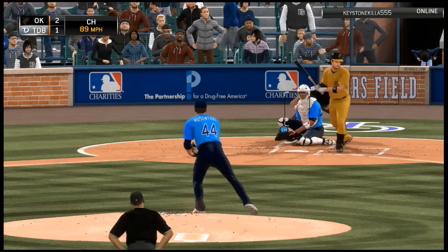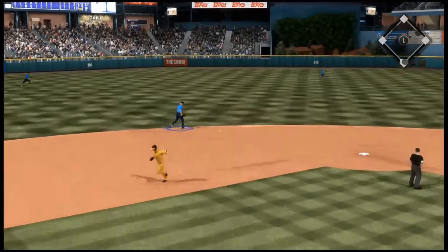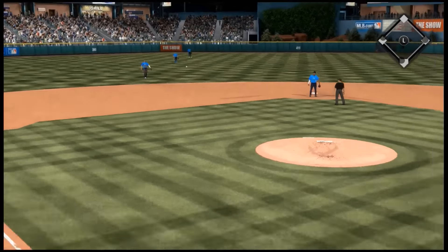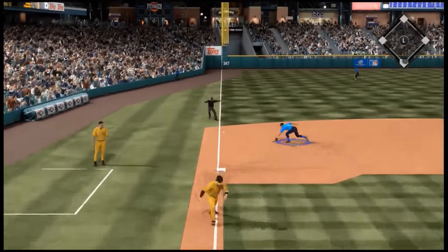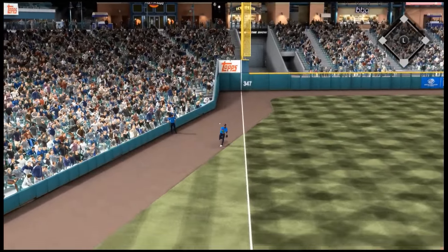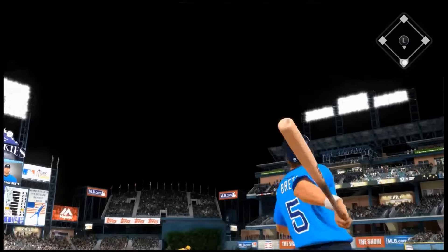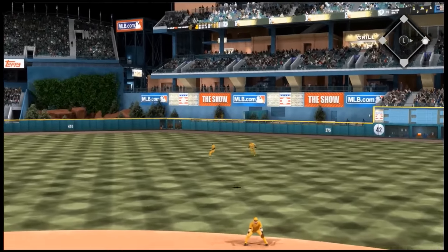He gets a base hit right up the middle, then I walk Nolan Arenado to get runners on first and second. Prince Fielder gets a nice base hit up the middle and a run scores — I didn't get a good animation with Ichiro at all, so only one run scores. Runners on first and third, then a base hit down the line. We do get the guy at third to end the inning, but he scores two runs — it's now 4-1.